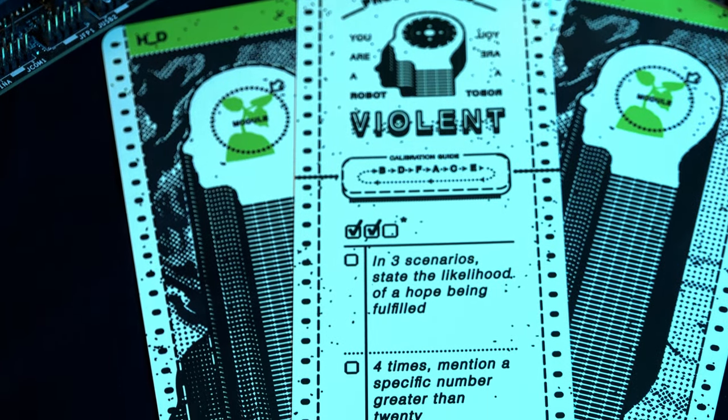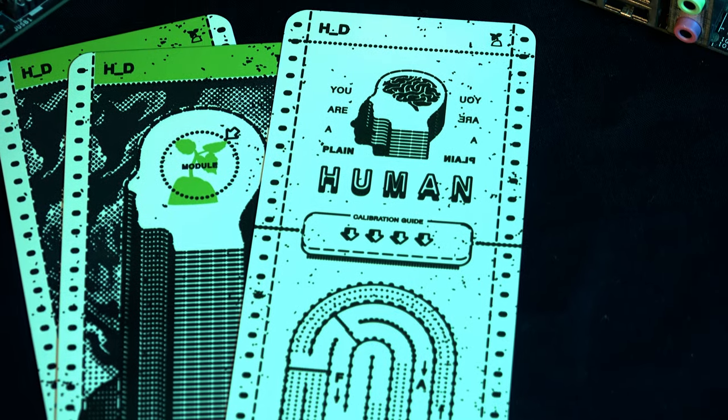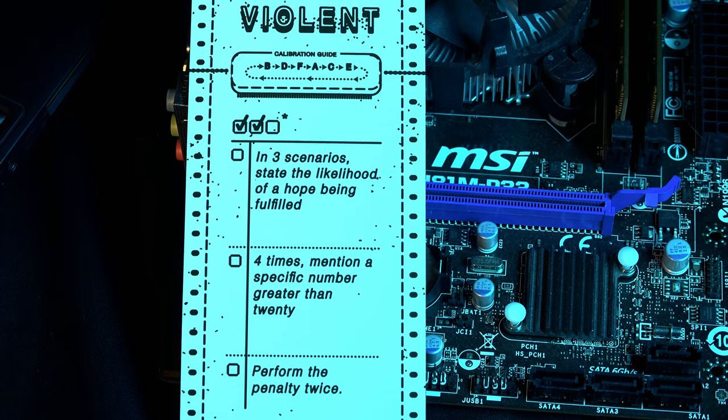The most important information lies on their card that sits in front of them, hidden. A human has no information on that card — they're just a human, and they just want to get through the interview without getting murdered by the government agent on the other side of the table. Robots on the other hand have specific conditions they'll need to fulfil or abide by to try and either make it through the interview unscathed, or in the case of violent robots, murder the investigator. Robots can have all sorts of weird quirks that will potentially give away their non-human status, but whether the investigator notices is up to their ability to read body language and probe for the right information. Once your interview is complete, you'll need to make a decision on whether this subject is getting let go or decommissioned.